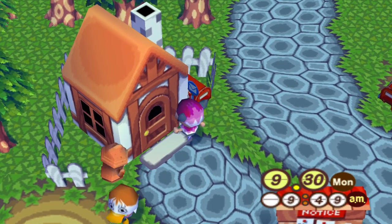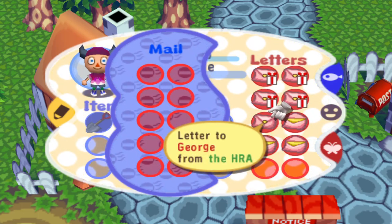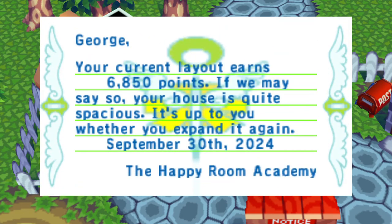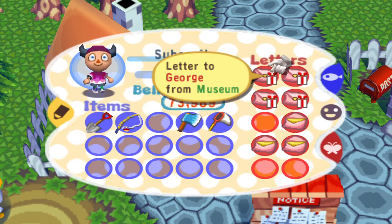Let's check our mail. That's a lot of mail. One of them's from home. First we'll read the HRA one. Oh wow, we went up a lot. George, your current layout earns 6,850 points. If we may say so, your house is quite spacious. It's up to you whether you expand it again. September 30th, 2024. This is Happy Room Academy. Alright, cool.